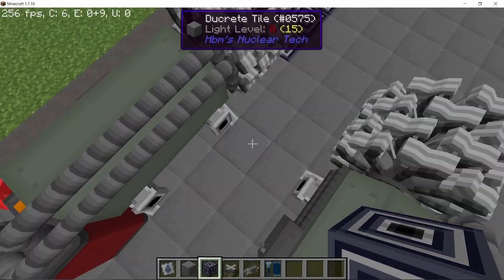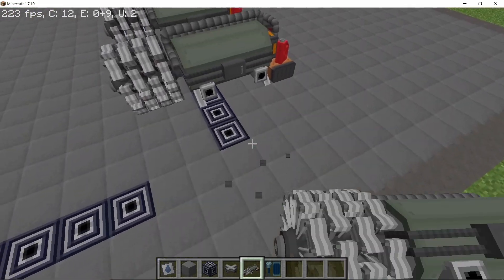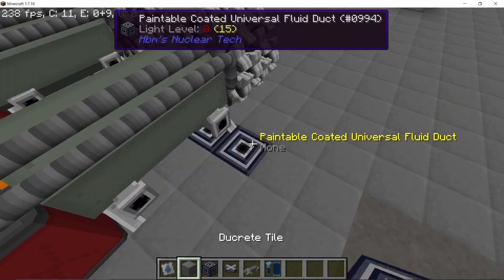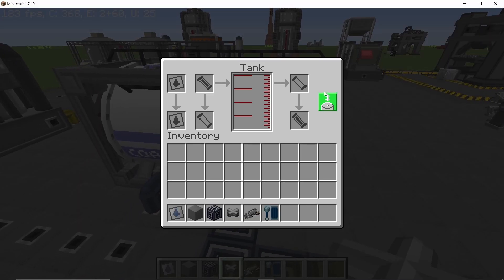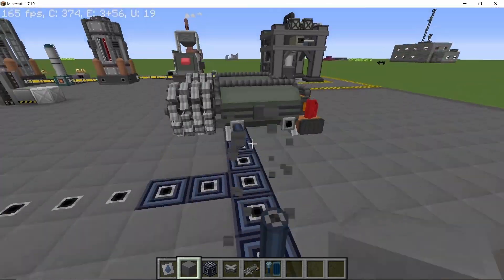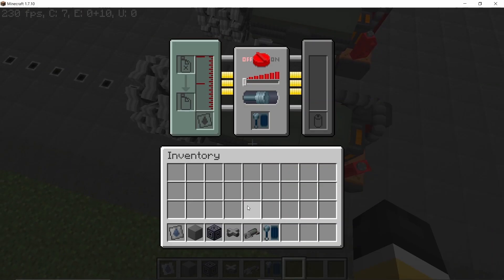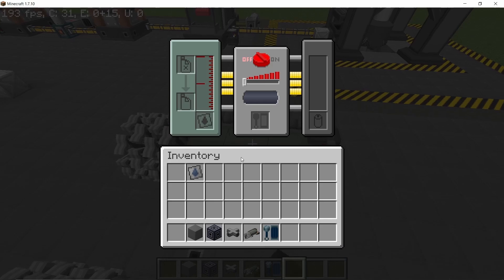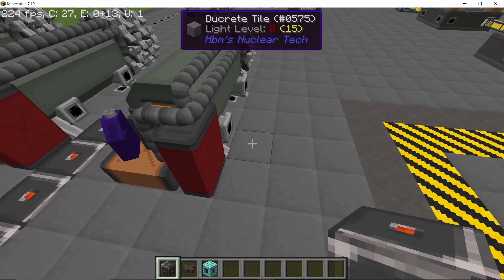To use all of the coal gasoline I'm going to use industrial combustion engines. The piston inside them will be high speed steel, as coal gasoline is a medium type fuel and high speed steel has 100% efficiency for medium type fuel. So high speed steel pistons inside all of the industrial combustion engines. I'm going to use three of them — you can also use one, it will just take longer to burn all of the coal gasoline, but in the end you get the same total power output.